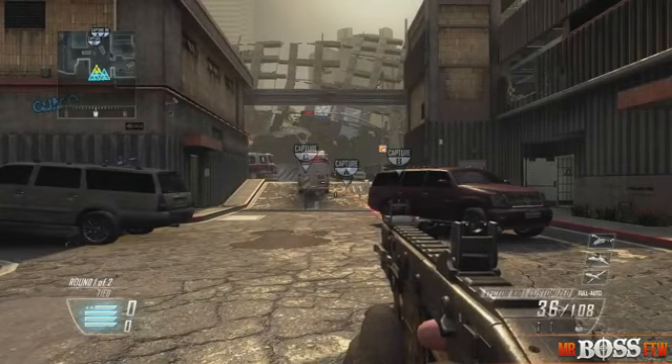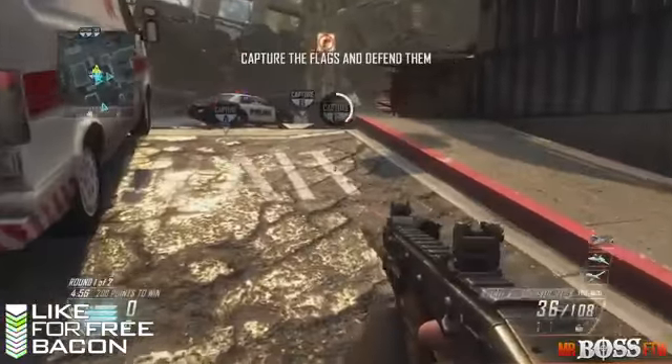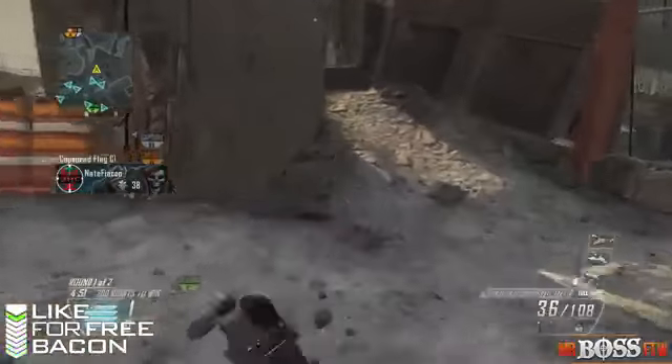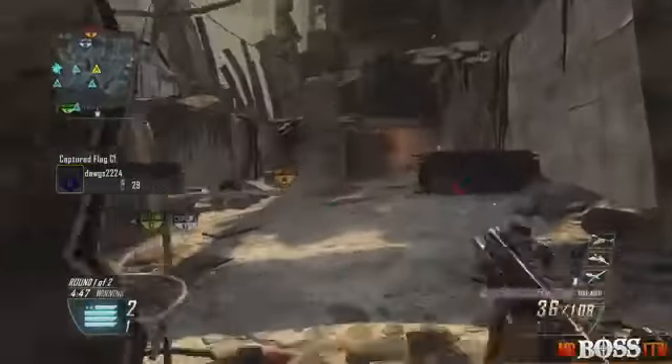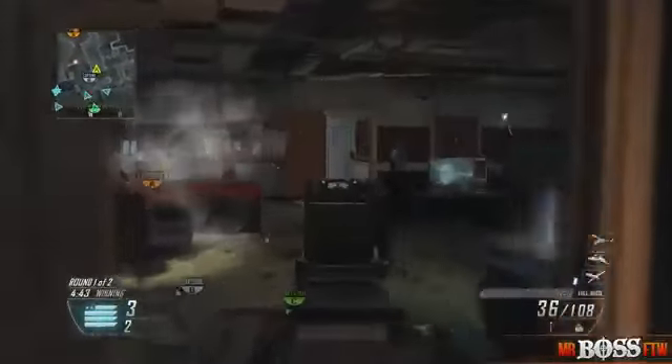I'm using a Vector with the fast mag attachment, and the Vector has such a fast reload. When you do the fast mag on it, it's so fast, and then laser sight. The only problem with the Vector is fast shooting submachine guns are really difficult. You've got to make sure that you get your shots on target, otherwise you're not going to do too well.